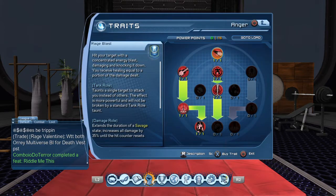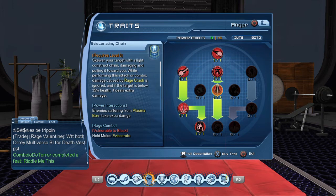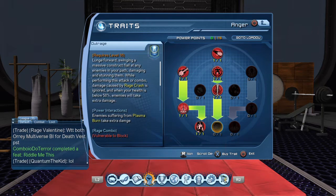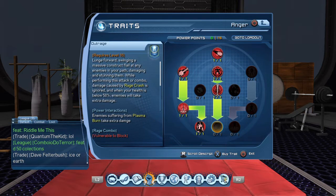Get Rage Blast of course, get Relentless Anger, Eviscerating Chain — this is how you cancel your Severe Punishment with this chain right here. Some people use Outrage, but I would not recommend Outrage because when you're doing the combo you're going to be taking a lot of damage, plus you're canceling the Severe Punishment so you won't be healing back that damage. It's going to create a lot of stress and most likely you're going to die.